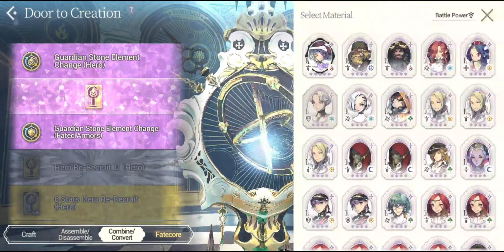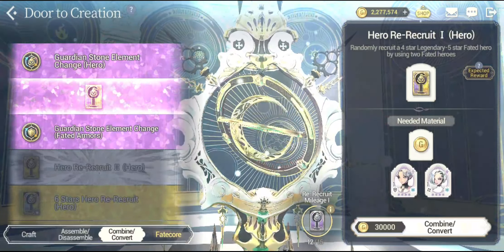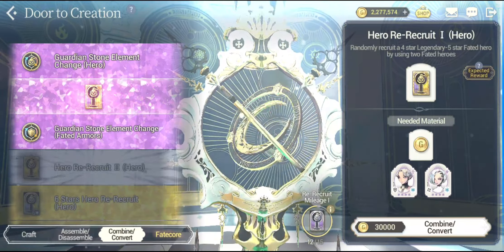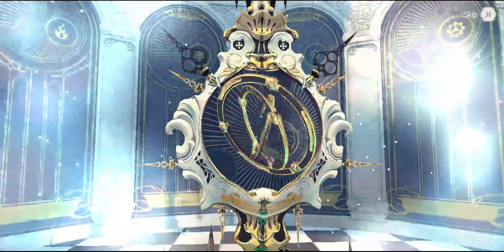I am pretty much rooting for that one. Anyways, all you need to do is just go into the Door to Creation, and then go into the Combine and Convert section. Right over here in the Hero Recruit number 1 you will be able to gain access to this kind of feature right off the bat. So without wasting any further time, let's do it.